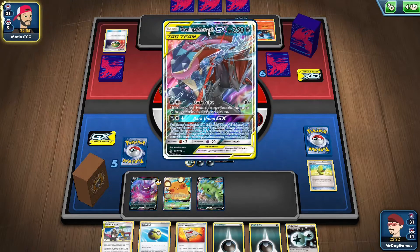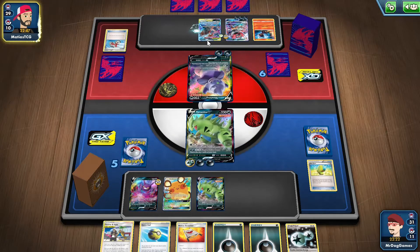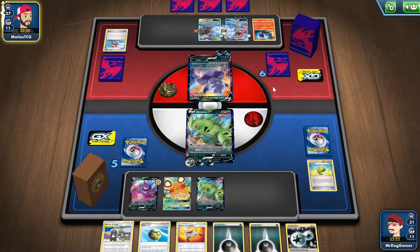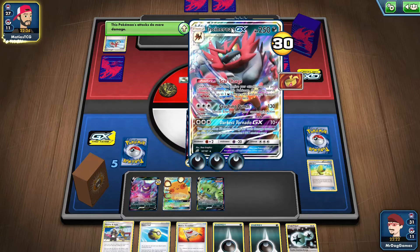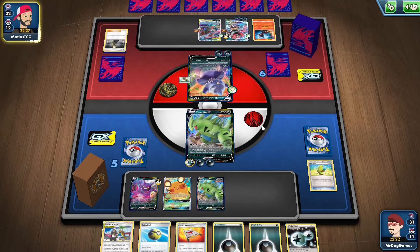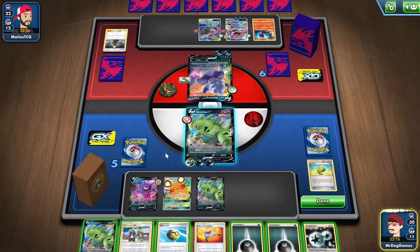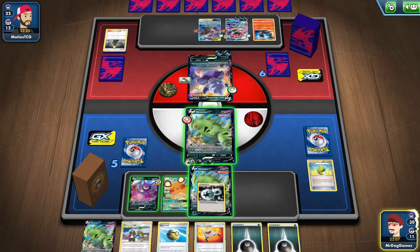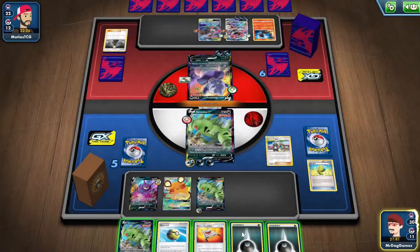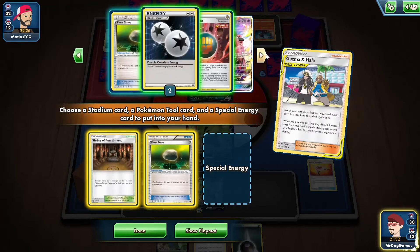He has a Greninja and Zoroark. I need to stop him getting a load of energy out, because he does 30 more damage for each energy he gets out. He can only do 170 with the GX attack so far. I need to find a Float Stone so I don't get knocked out. I might as well attach this here. I'll discard an energy and Rescue Stretcher, and I'll get a Float and Shrine of Punishment, so he can start doing some damage to his GXs.